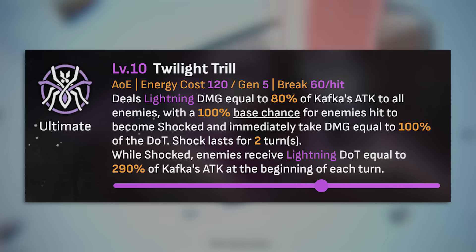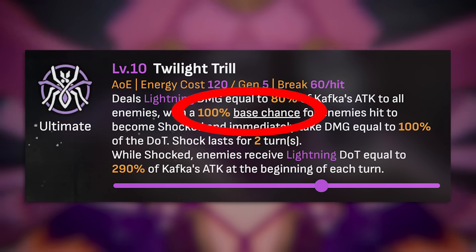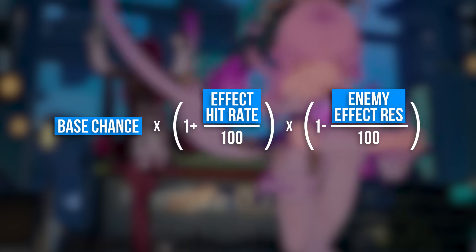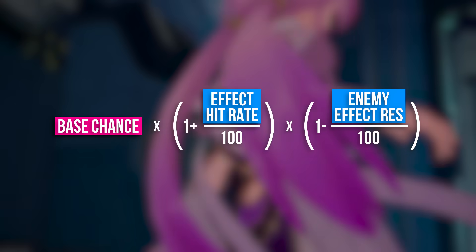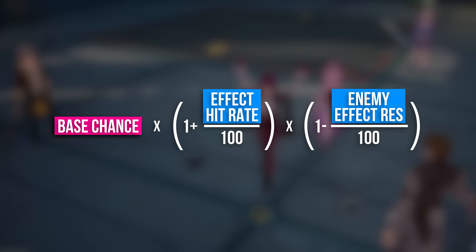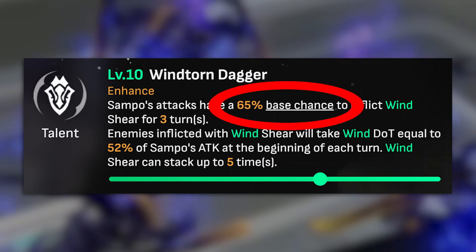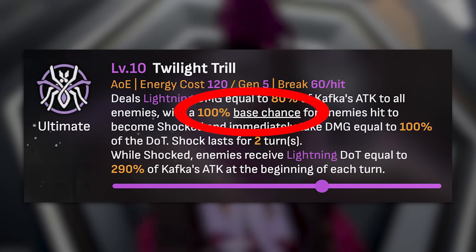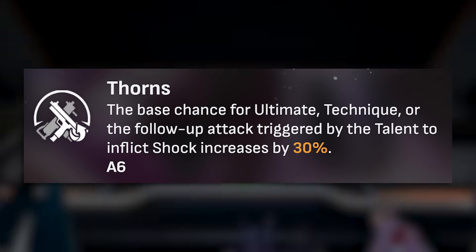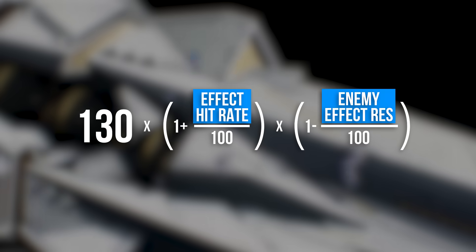You might be thinking: I've read the description for Kafka's ult and it says she has a 100% base chance to inflict shock — does that not mean it's guaranteed? Unfortunately no, that's not what it means. Base chance is one of the three other parts of the formula. For example, Pale's ult has a 100% base chance, Sampo's talent has a 65% base chance, and Kafka has a 100% base chance with her ult plus an extra 30% from her ascension 6 trace, making 130%. So now there are only two parts to fill in.